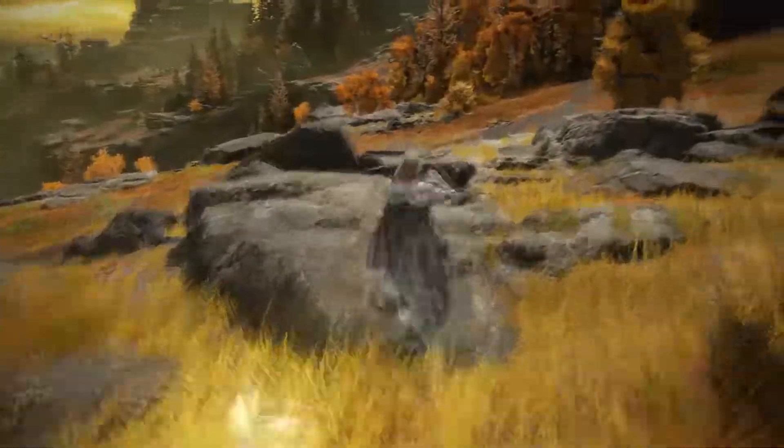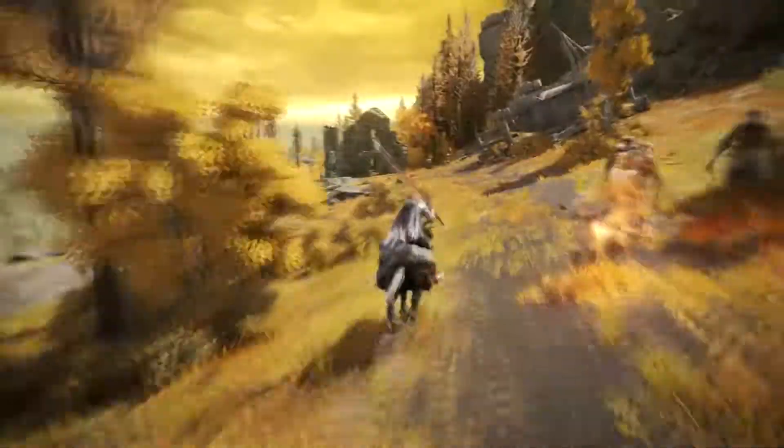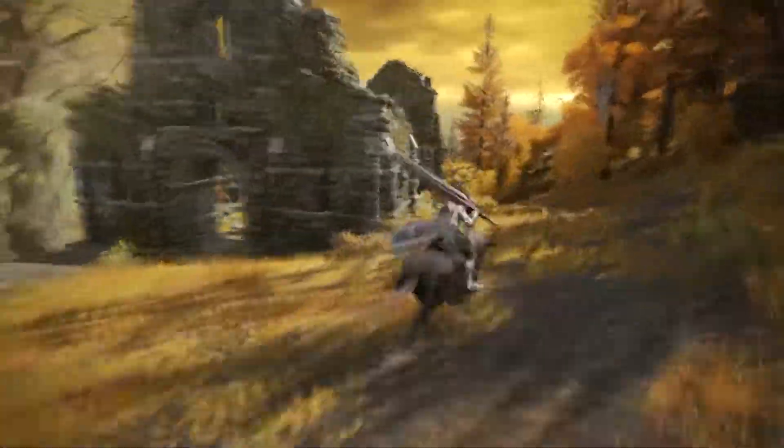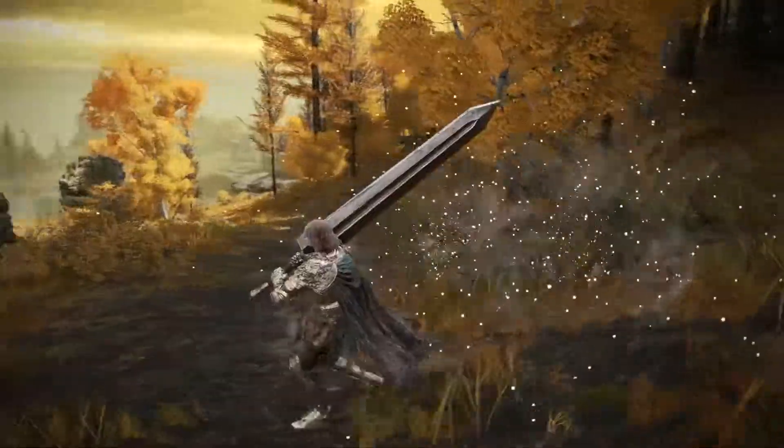In the Altus Plateau, make your way from the Rampart Site of Grace and go north. You're going to notice that in one of the ruins there's going to be an undead soldier in the corner. Upon attacking him, he's going to turn into a Lion Guardian, and you're going to have to kill him in order to obtain your next Larval Tear.